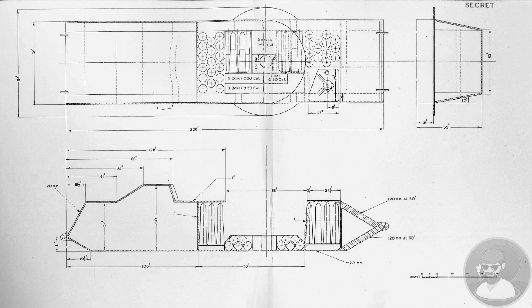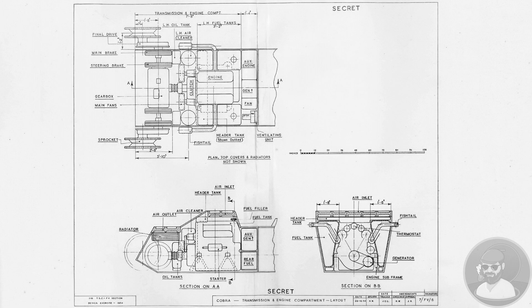The turret armour was 120mm at 60 degrees, for 240mm effective, with a curved compound angle in excess of 300mm in places. This was the same for both the upper and lower halves of the turret, resulting in a spaced layer between the two plates, offering potentially 600mm of effective armour in certain places and angles.